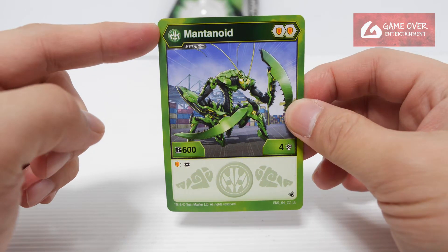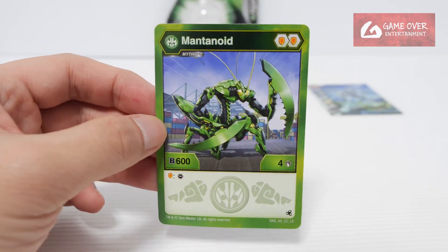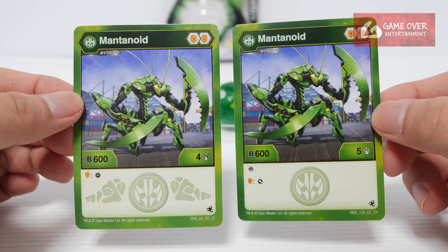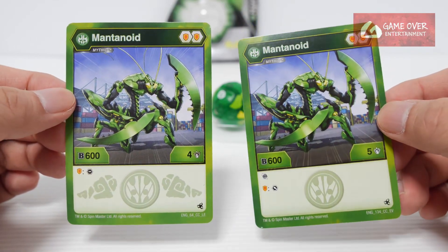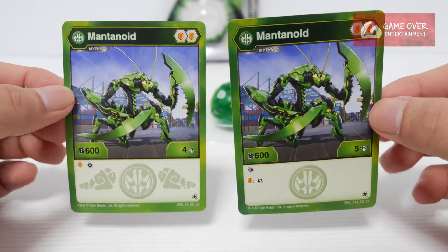Next we have the character card. You can see it is LE, which confirms the theory. Ventus Mythic Mentanoid: Double Shield 604, minus a call from the opponent on a shield. Holding the two cards side by side, you can see the difference between EV and LE. They have the same B power, so from the toys themselves, other than the manufacturing date, there really isn't a way to tell the difference.